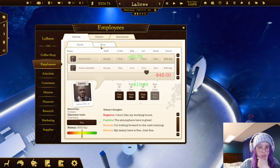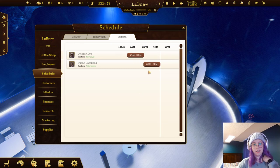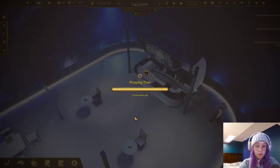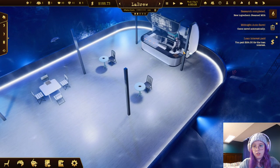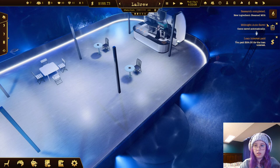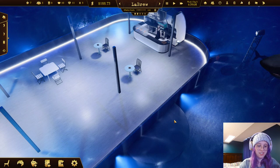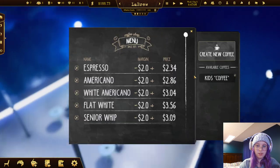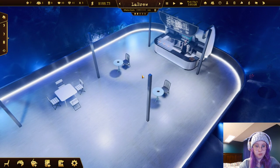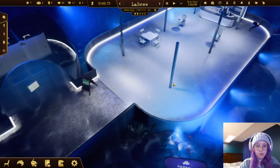Now that the employee's not here I can change his schedule. There we go, that's better. When there's no one working the game lets you skip time. Eventually I want someone working full time so we never have to skip. We unlocked steamed milk from research. Vanilla syrup arrived - now we can add the Kids Coffee to the menu. Now there's something for everyone, more or less.